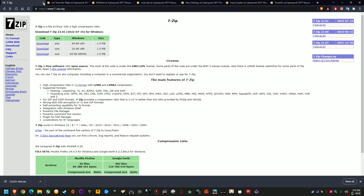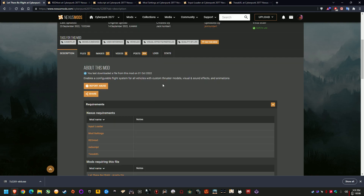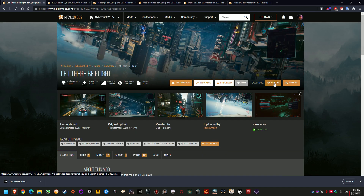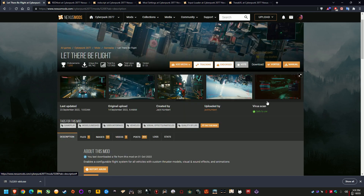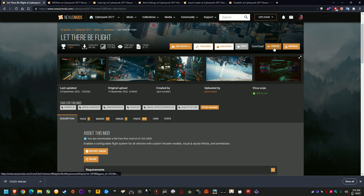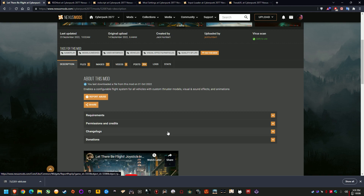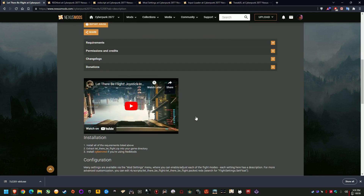Now we're going to start downloading the mod files. If we go to Let There Be Flight on Nexus Mods, you might be able to download it with Nexus Mod Manager Vortex, but that is actually where a lot of people are having issues — the dependencies are installing to the wrong place using Vortex after the 1.6 updates. Looking at the comments, that's what people are having problems with, so they had to go to manual install. I've always used manual install, so I never had an issue, and that's the main reason for this guide.